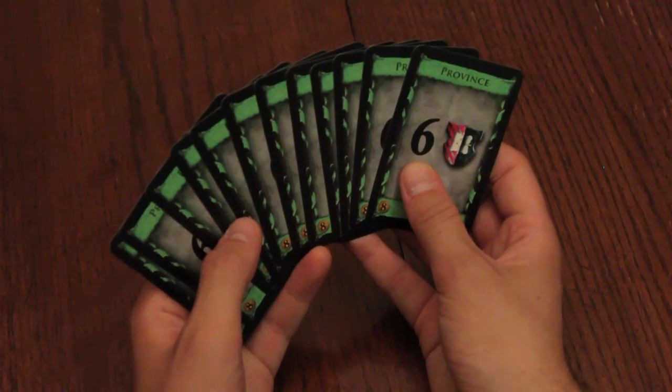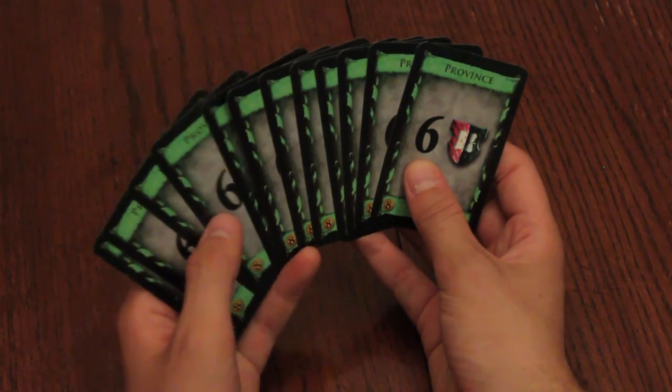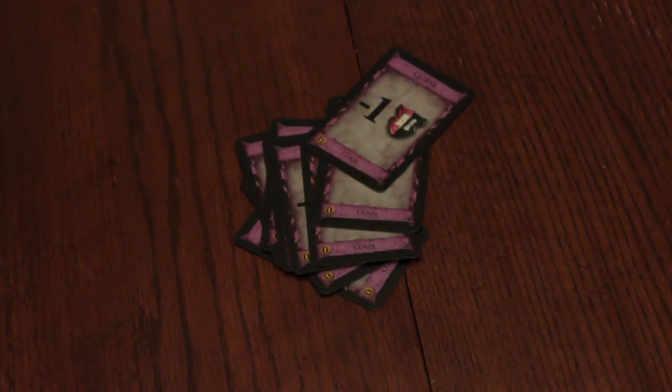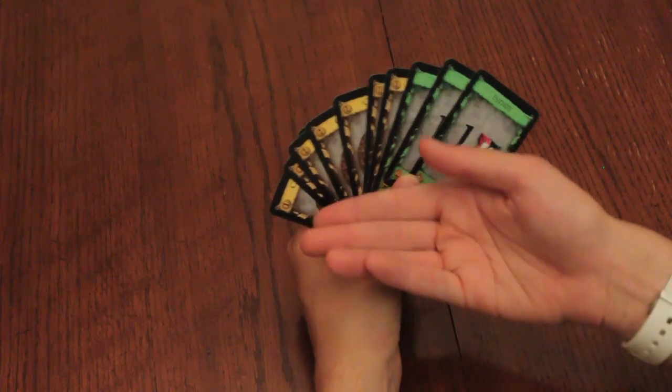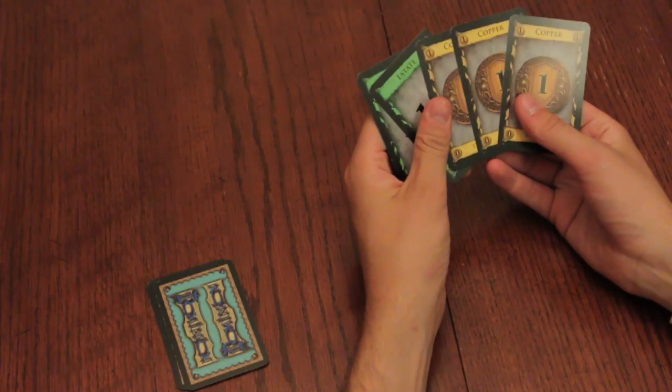At the start of each game, place the base cards and your chosen kingdom cards on the table. In a three to four player game, use twelve of each victory card; or in a two player game, eight of each. In a two player game, use ten curse cards — for each additional player, add ten more. Each player makes a deck of seven coppers and three estates. Shuffle your deck, draw a five card hand, and randomly select a starting player, taking turns in a clockwise direction.